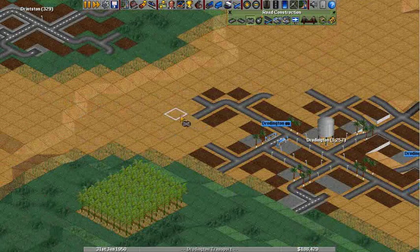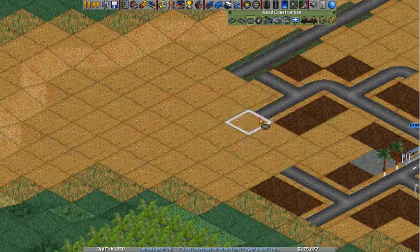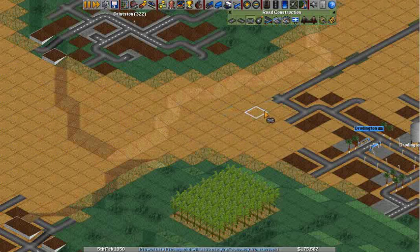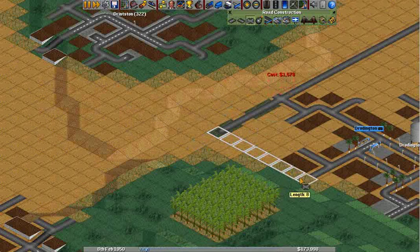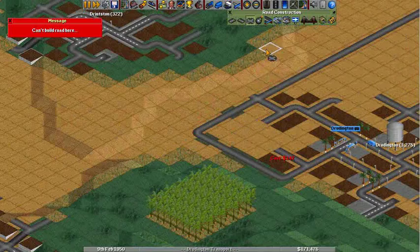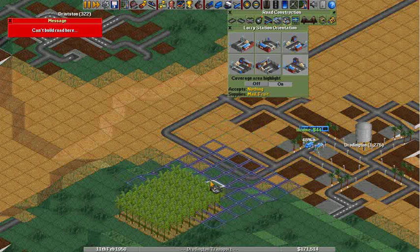Let's just go straight here, straight across actually. Very awkward, but we'll connect it up with that other... Damn it, that mouse wheel just keeps spinning around. Can't build a road there — what are you talking about? That's probably too far from the thing. Yes, it is.